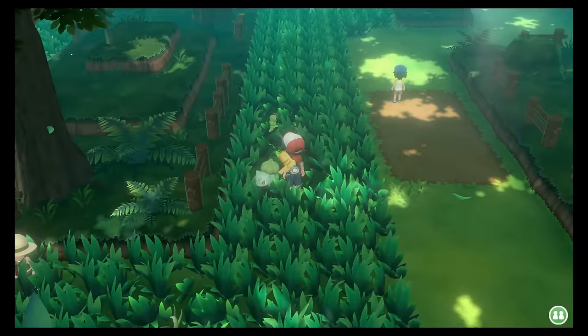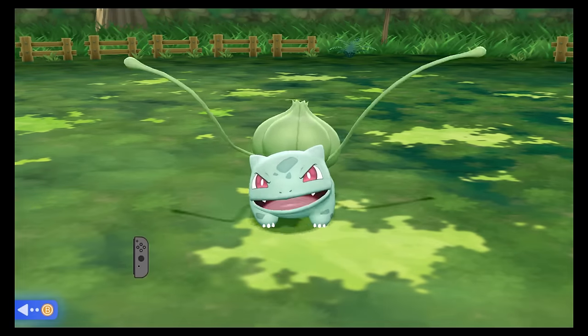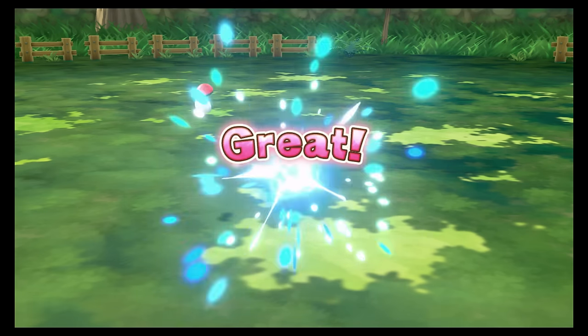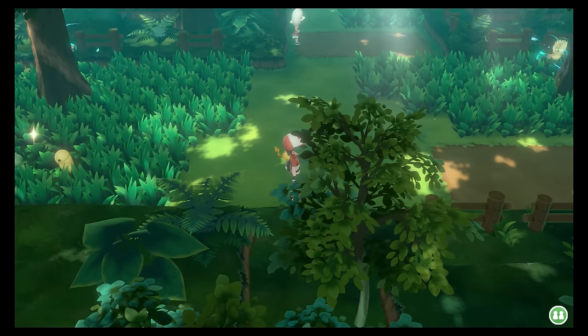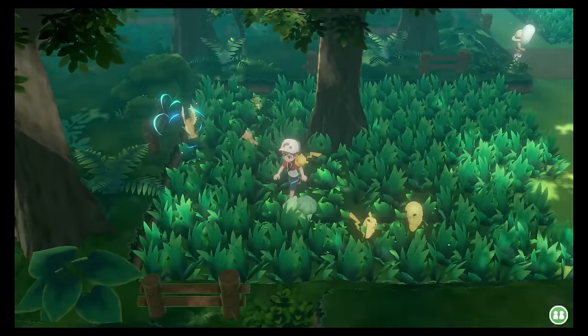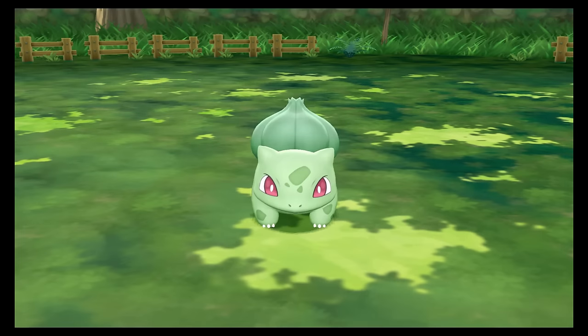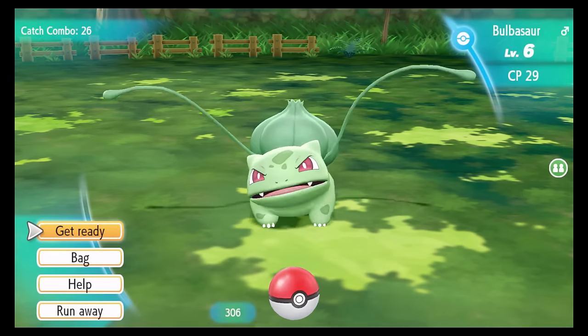The catch combo method luckily has a loophole where you can flee from a Pokemon yourself without resetting the chain to 0. So I could encounter a Bulbasaur, throw 2 Pokeballs at most, and if unsuccessful, just exit the encounter and find another Bulbasaur to continue the chain. This was extremely effective, and I found my shiny Bulbasaur at a catch combo of only 27 — the fastest encounter in the whole challenge by a mile. I nicknamed him Eureka, and we were finally ready to leave for Pewter City to take on Brock.